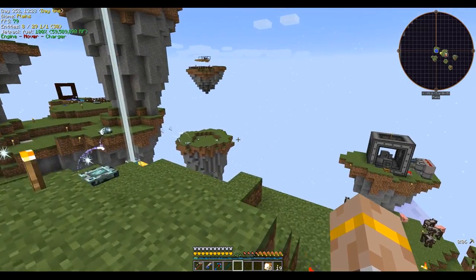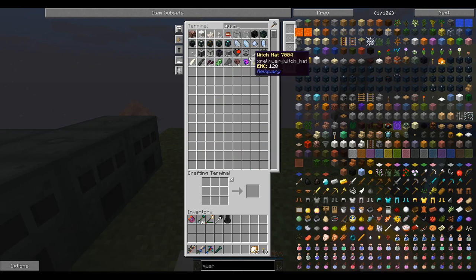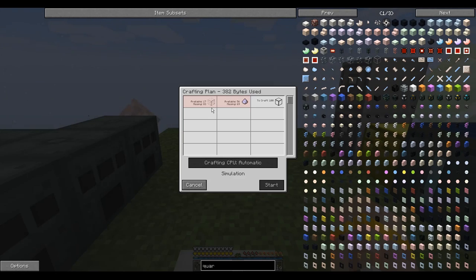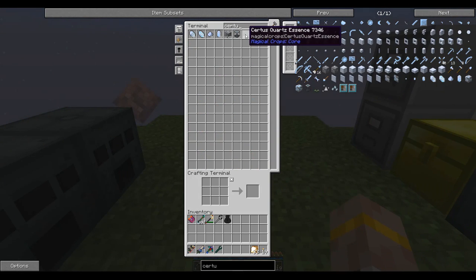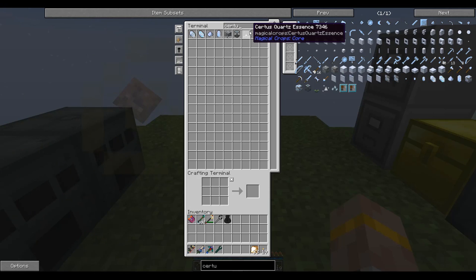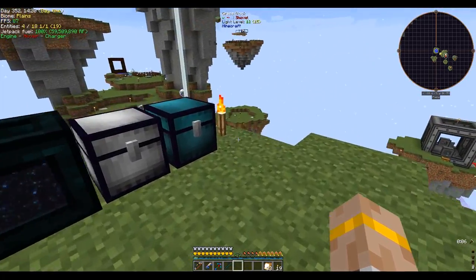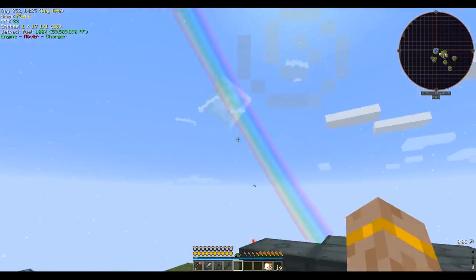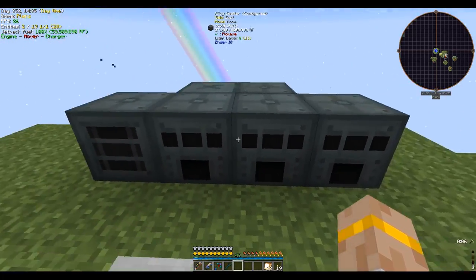I do need to get some sort of processing island built, because for example, if we look at quartz glass and wanted to make a hundred of it, the problem is we're missing both glass and Certus Quartz dust. We can make as much Certus Quartz as we want because we have the essence, but we need to grind the Certus Quartz ore into crystals and then grind those into dust. Same thing with glass — we have theoretically infinite glass, we just need to turn sand into glass and cook it. So we need an island where we put all our machines like alloy smelters and SAG mills, where we can tell the system to make things and it'll make them there.